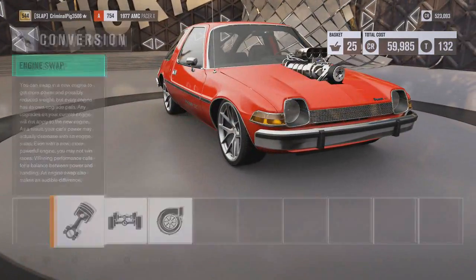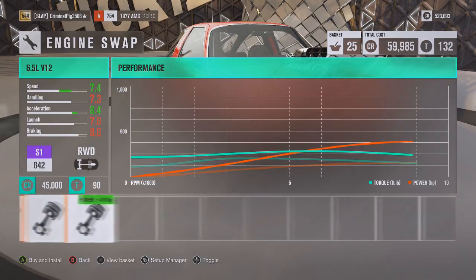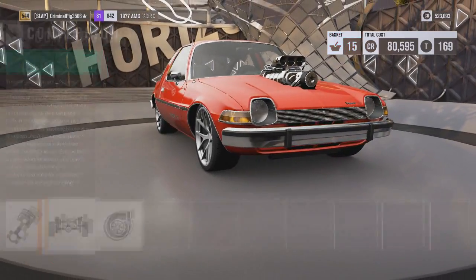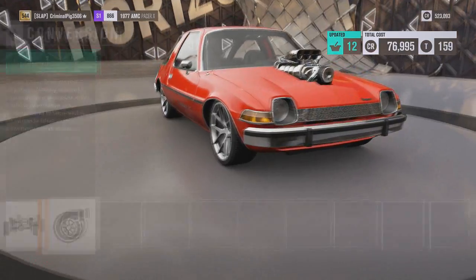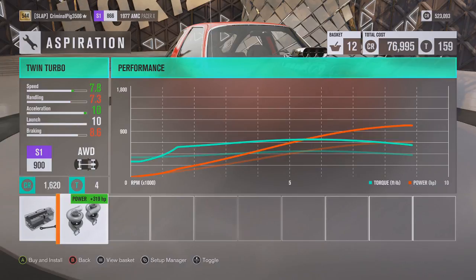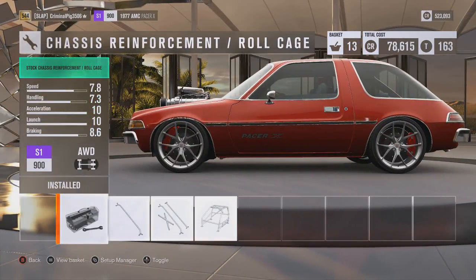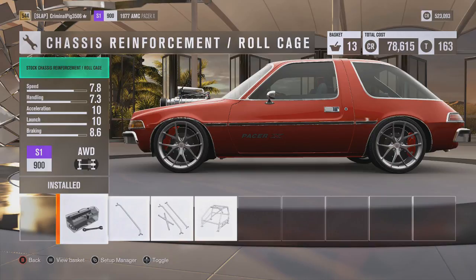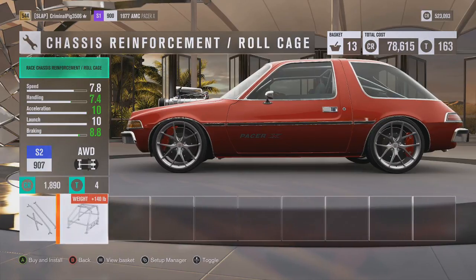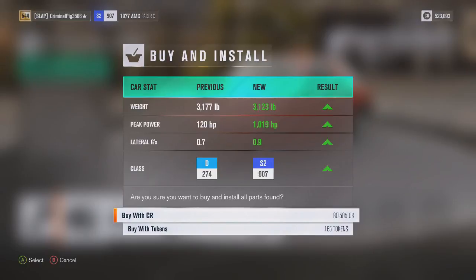It's coming to A class — let's engine swap it. There we go, S1! An 8.4 litre V10 gets it to S1 834, but a 6.5 litre V12 gets S1 class 842 — I'm going to go with that. Drivetrain swap to all wheel drive of course. It's so close to S2 — literally one more thing and it will be S2. I found my S2 upgrade: adding chassis reinforcement and a roll cage gets it to S2 class, 907. What a machine!